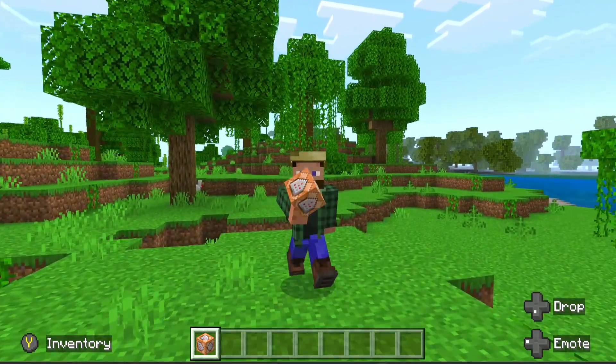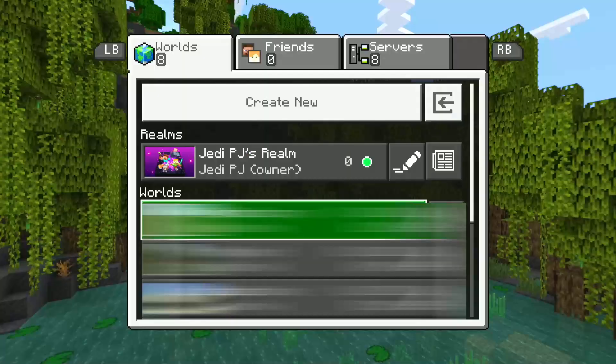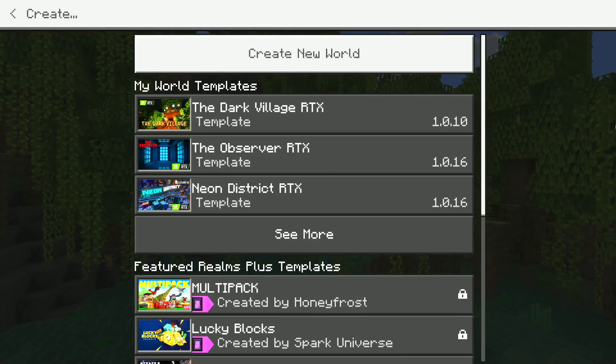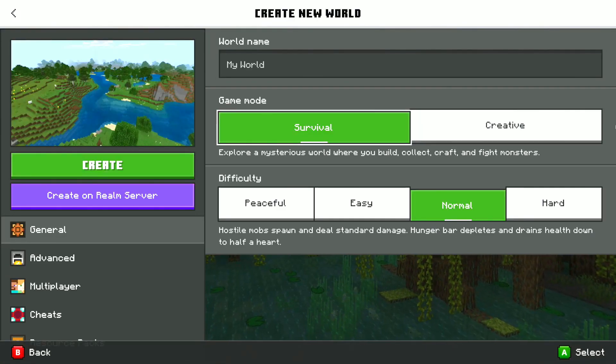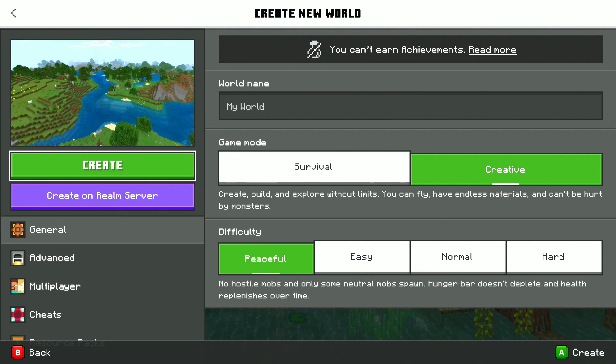All right, friends, today we are going to be talking about how to get a command block in Minecraft. One of the first things you need to do to get the command block is to actually create a creative world. So we'll have to have a world. We're going to say creative. We'll put it on peaceful just for the sake of this tutorial. And then we'll go ahead and hit create.